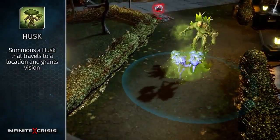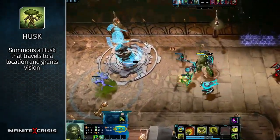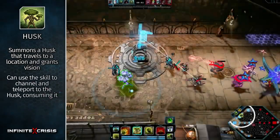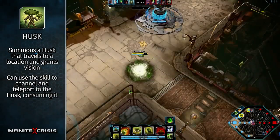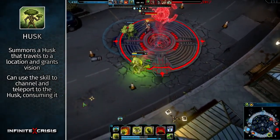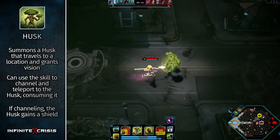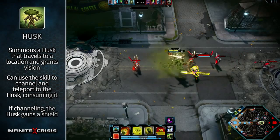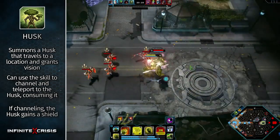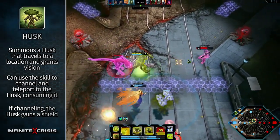Husk summons a husk that travels to a target location and grants vision. After the husk reaches its destination, Swamp Thing can use the skill to channel and teleport to the husk, consuming it. Husks are fragile and can be destroyed with just one basic attack. However, if Swamp Thing is channeling, the husk gains a shield that blocks two additional basic attacks. Surveillance cameras cannot reveal husks, which are only revealed when an enemy champion is standing nearby.